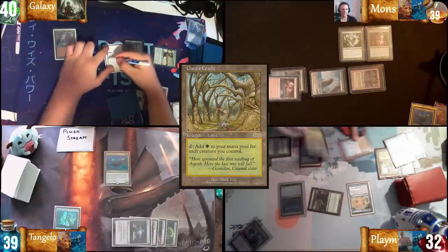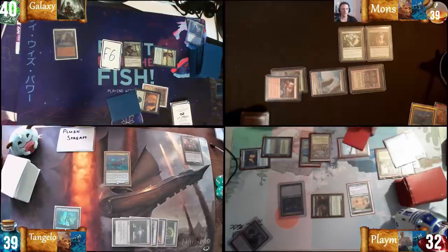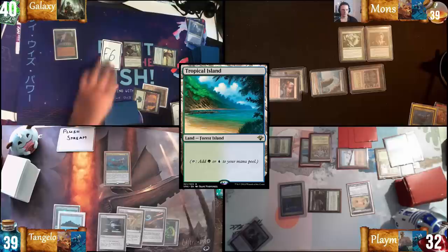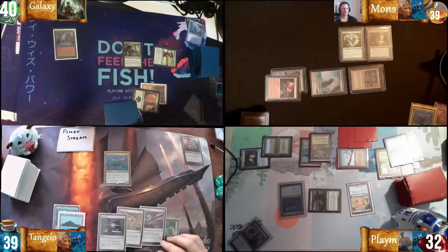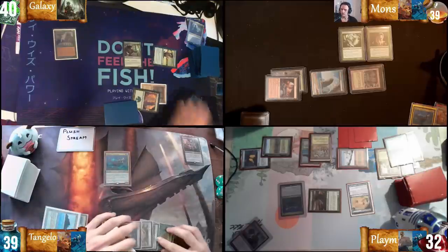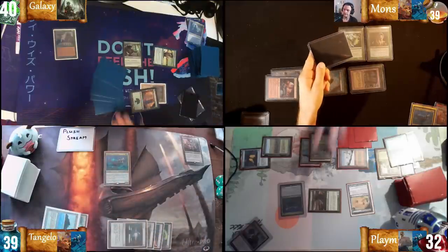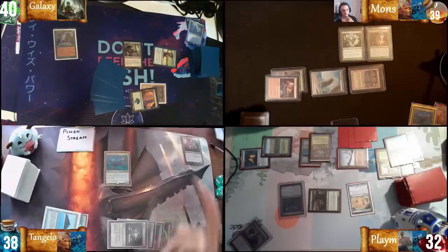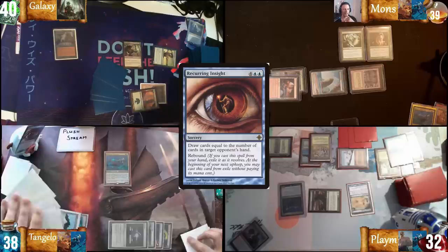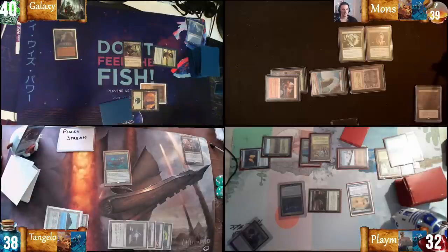I'll play Landro for 10, Gaia's Cradle. Pass. I'll draw. I'll play Tropical Island. This feels kind of bad but I'll try to find an answer here. I'm going to tap six, taking one damage from Cephalid Colosseum. Cards in hand everybody — one, four, three. I'm going to draw four cards off of Recurring Insight. Passing the turn.